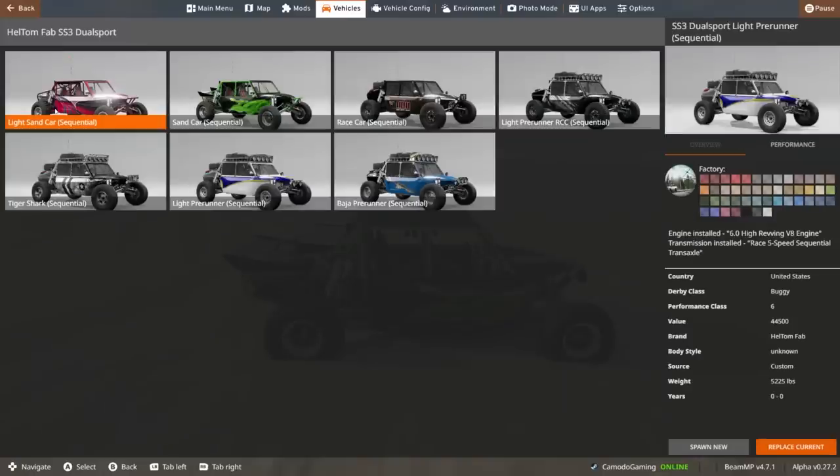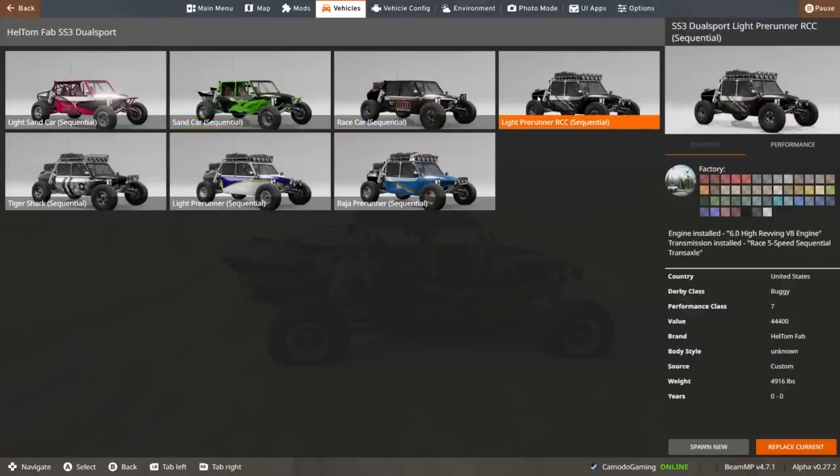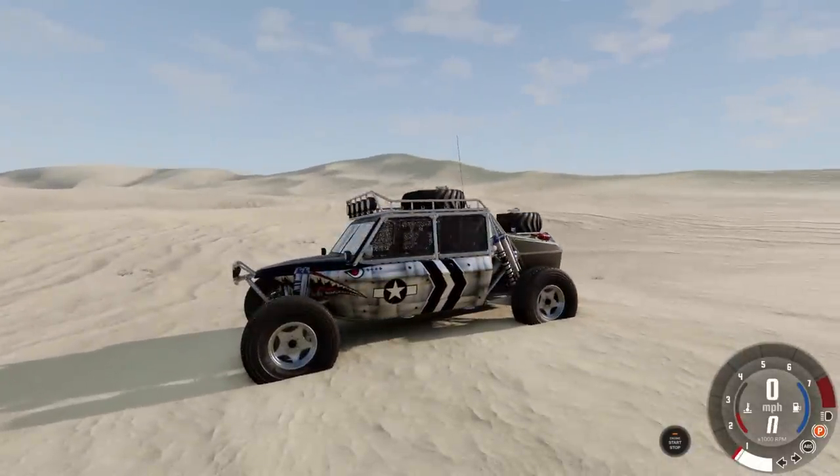There's the Helltom Fab SS3. You have the light sand car, the normal sand car, and there's a race car version which gets rid of the sand tires. It looks like it's the same engine setup — a five-speed and a 6.8-liter V8. There's also a light pre-runner, and then it goes up from there. Look at this Tiger Shark — it's got a really cool paint scheme, like an old World War II plane.